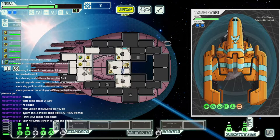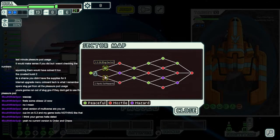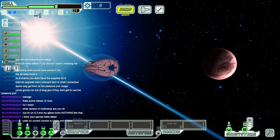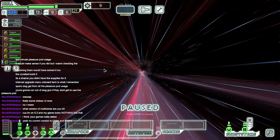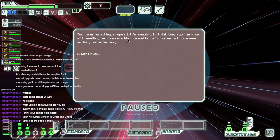Order and chaos — I'm going to have to upgrade. Can I upgrade and keep my ship list currently or am I going to have to restart? We're going to go NG sector, I think. I'm not going to fight fire with fire. We've entered into the hyperspeed. It's amazing to think long ago the idea of traveling between small worlds in a matter of minutes to hours was nothing but a vacancy.